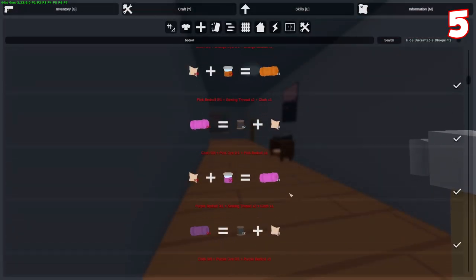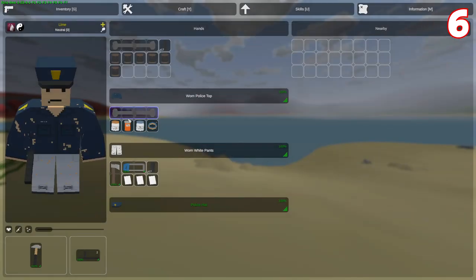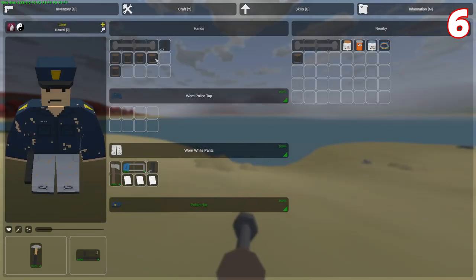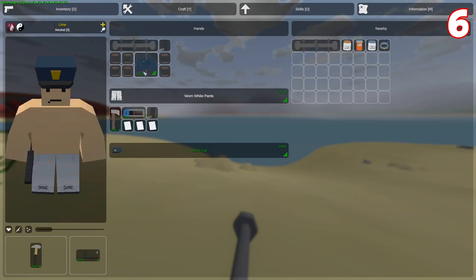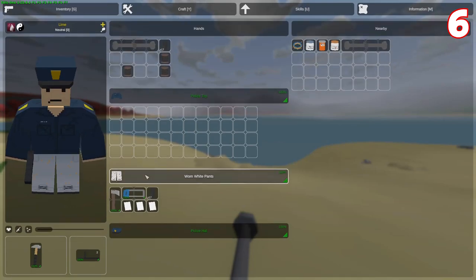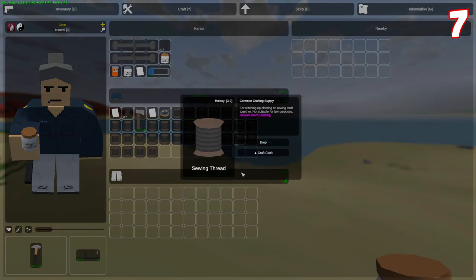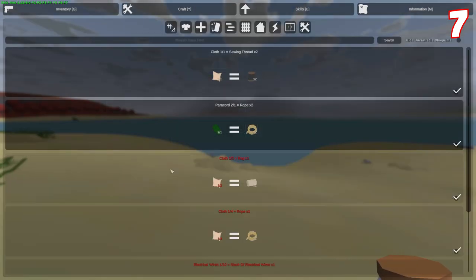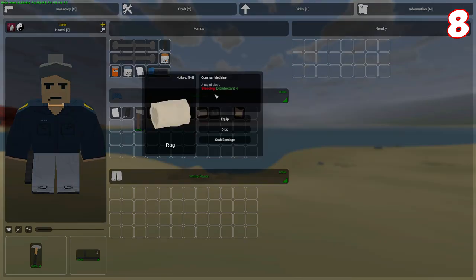Glow sticks and paint can be used to get dye, and dye is very important to craft a bed. In order to fix your worn clothing, you would need sewing threads. To get sewing threads, you would need to salvage worn clothes, or if you find cloth, you can downgrade the cloth into threads. Inventory storage increases by a ton once you fix all your worn clothes. All clothes also have the same storage space.